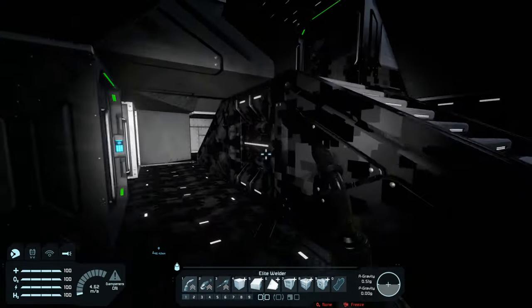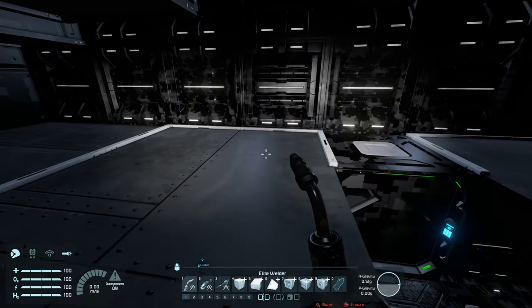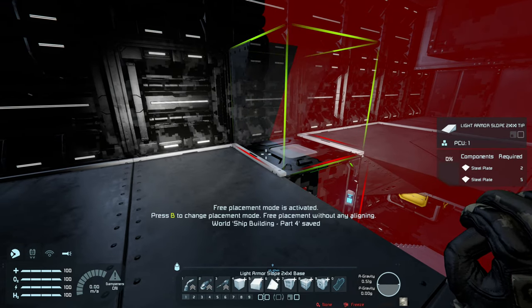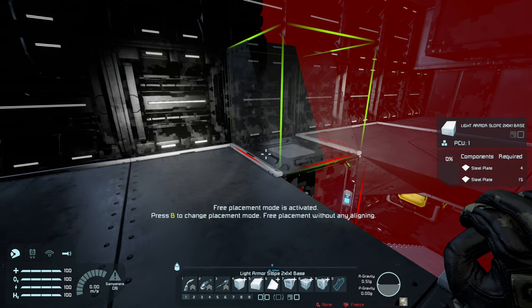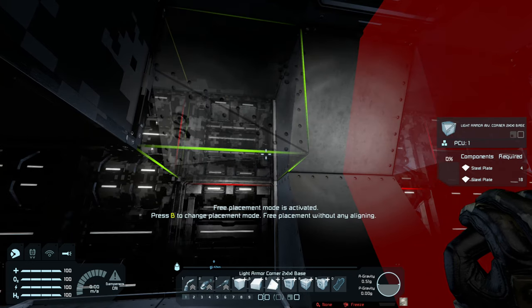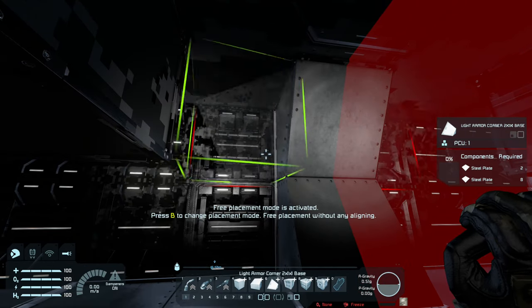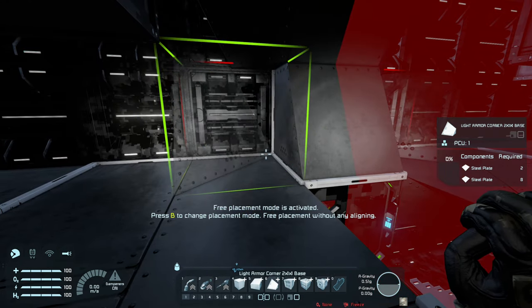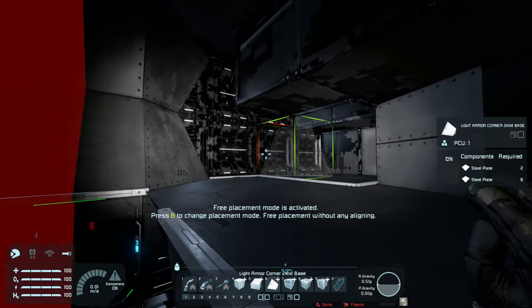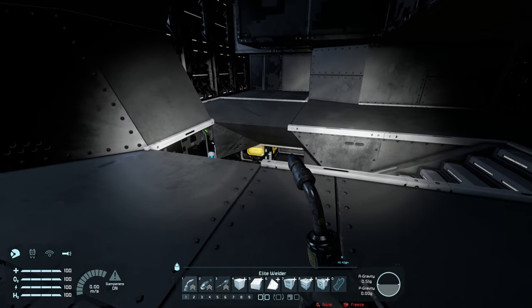We can kind of fall down there, but that doesn't really matter too much. Let's create some interesting shapes here. I think what I might do is put that one there like that. I can either put a block like that and a block like that, or I can make this roof join up. I think I'll just leave it like that for now - I think that looks pretty good. So let's put in some railings.